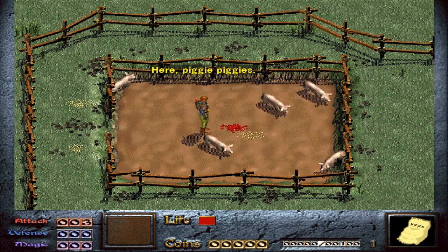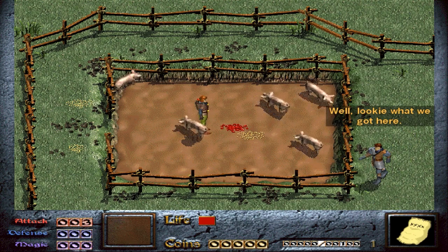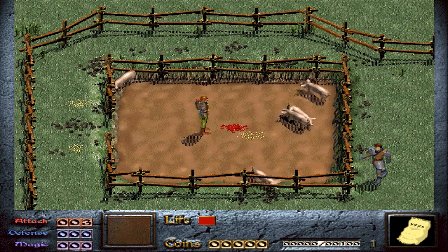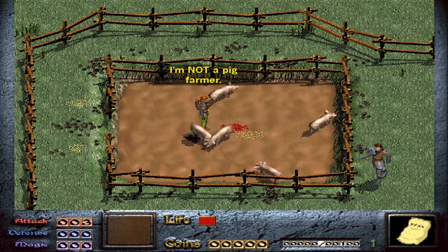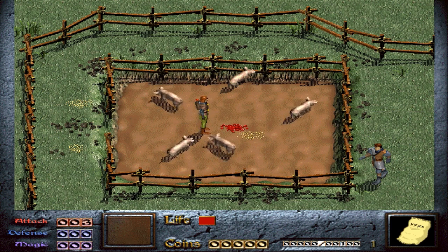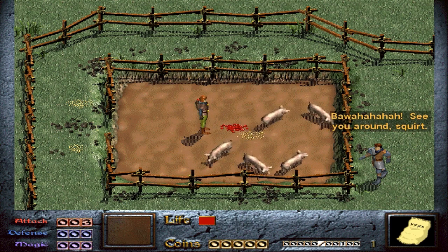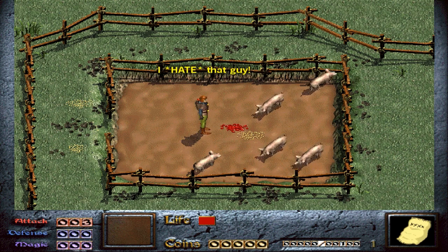Come on, pigs. Eat. Here, piggy piggies. Then a character shows up: 'Well, looky what we've got here.' 'What do you want, Milder?' 'Nothing. Except to watch you work. Is pig farming fun?' 'I'm not a pig farmer.' 'Are you feeding pigs right now?' Then he says 'See you around, squirt.' I hate that guy.